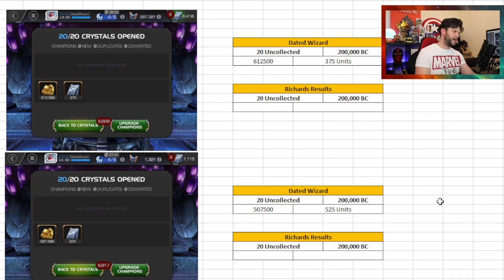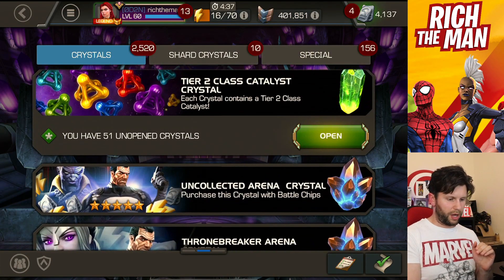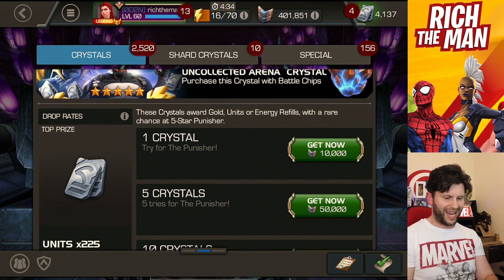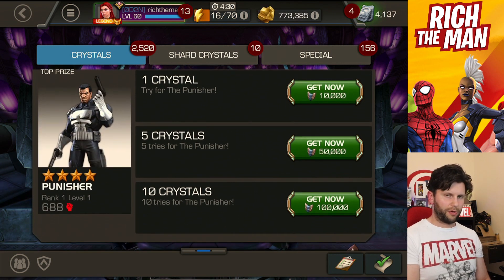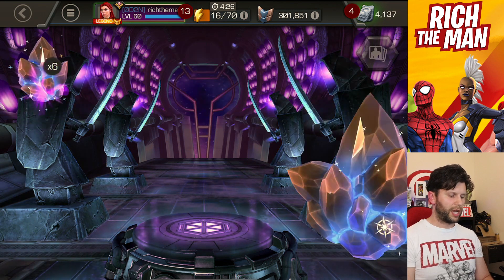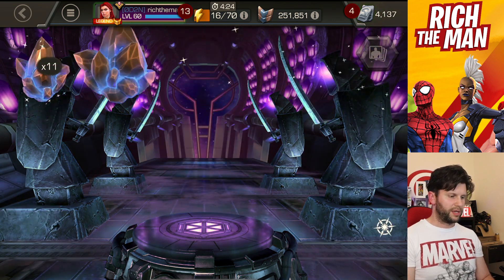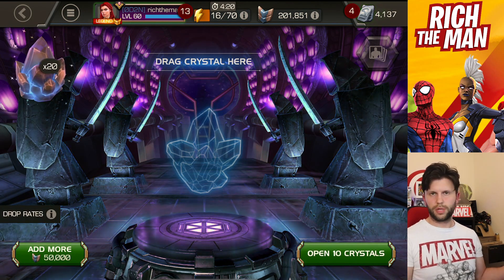I don't think I'm going to do that, but you've got to see what you can do. Uncollected arena crystals, as a lot of you know, start off at 10,000 a piece. So what we're going to do is buy increments of five. We'll grab the 20 right there — done, simple as that.